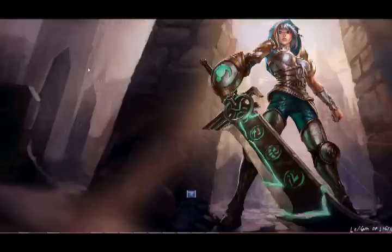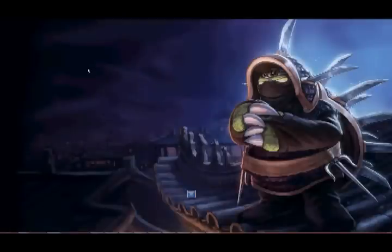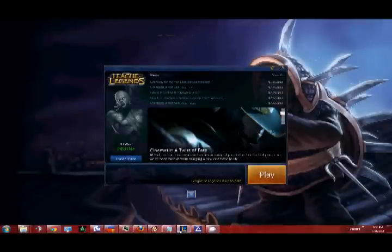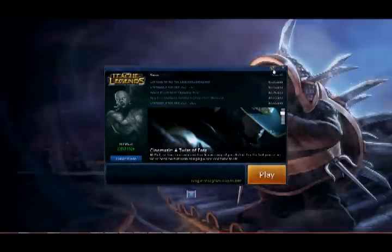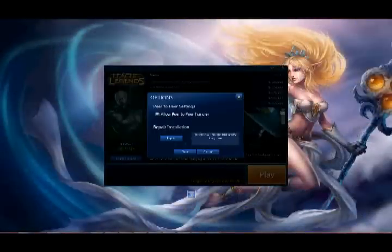The first thing I want to demonstrate is how to prevent the actual LoL client from adding to your frustration. If you open up LoL, you can see in the top right-hand corner there is a small cog icon. This icon says "allow peer-to-peer transfers" — it's usually ticked. What you need to do is untick it and click save.